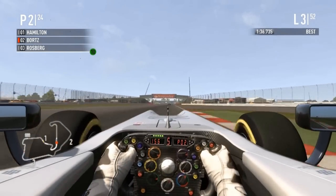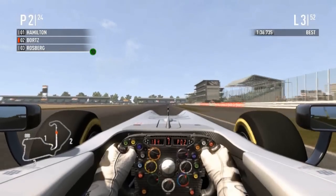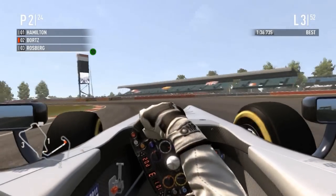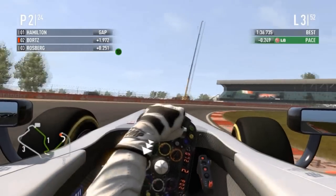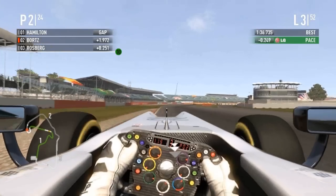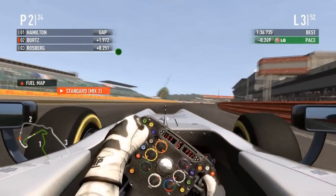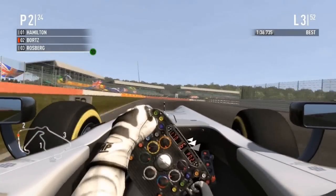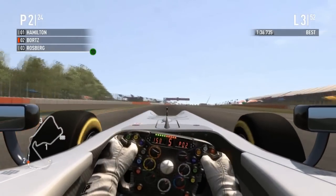Bortz defends on the inside but already showed understeer in this corner — he might go right into Rosberg if he tries too hard. Rosberg looks like he's going to hold back, not fly around the outside. Rosberg is now 0.2 seconds behind Bortz, Hamilton two seconds ahead. Bortz holding nicely. We can see the back markers are disjointed from the midfield, and the sharp-enders are pulling a little gap.